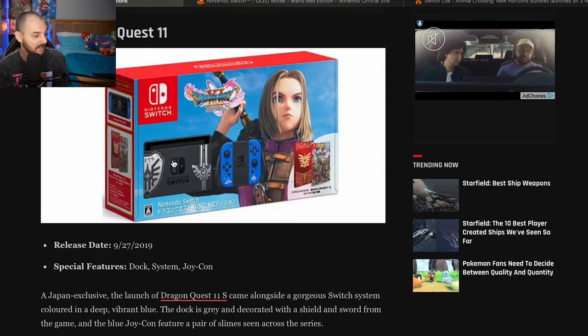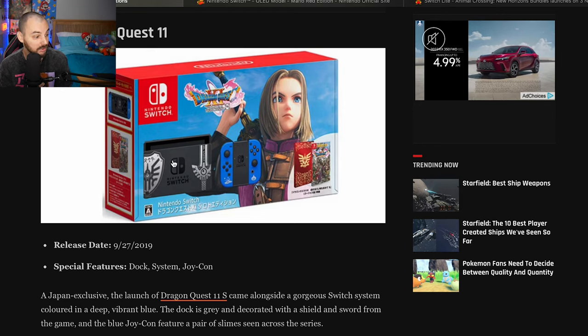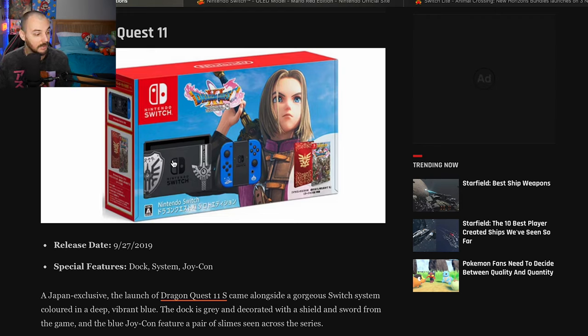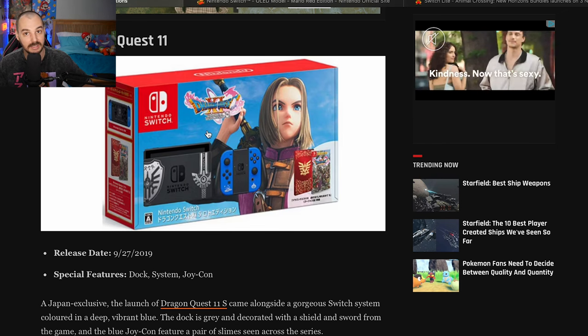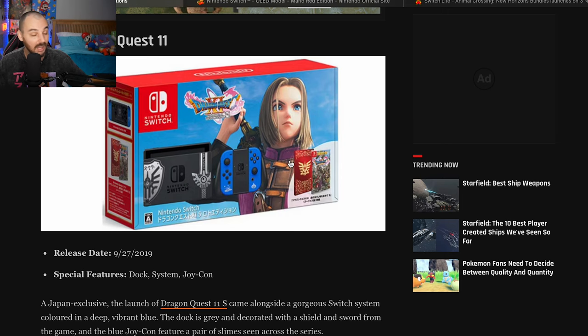We have the Dragon Quest 11 Switch, which was only released in Japan, but you can still play American games on it so it doesn't really matter. I'm a huge Dragon Quest fan — Dragon Quest 11 is one of my favorite experiences on the Switch. You can see some of the back has a little pattern, and the Joy-Cons are blue with little slime characters on them. I like the box a lot too. I'm going to give it a 7 out of 10 — there's a lot more that could have been done, but I appreciate it for what it is.